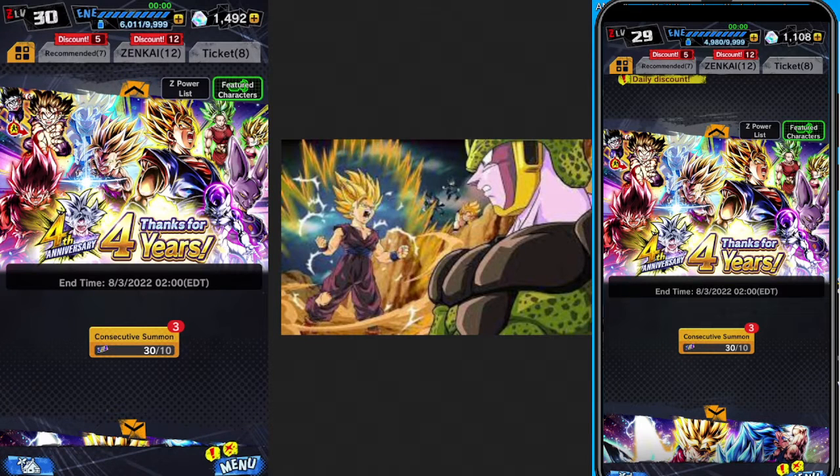Lord Puller back again with another Dragon Ball Legends summoning video. Background art is Gohan vs. Perfect Cell. Background music is Palisade from Zelda Part 2.